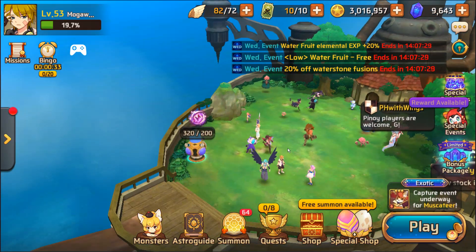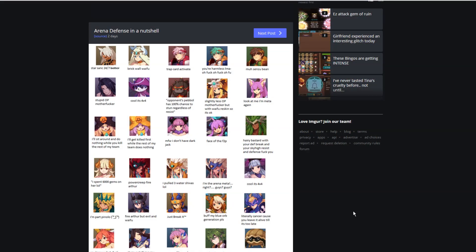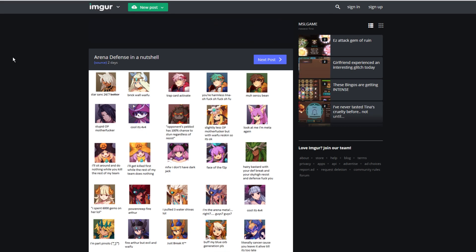Drop a like if you'd like a Tower of Chaos livestream. Also, I know this has nothing to do with the Tiger package, but I had to share this picture I found yesterday on Reddit by the Furora — sorry if I pronounced that wrong. It's called 'Arena Defends in a Nutshell' and it's really funny. I'm not gonna read them off here, but I'll leave the link in the description so you can check it out yourself.